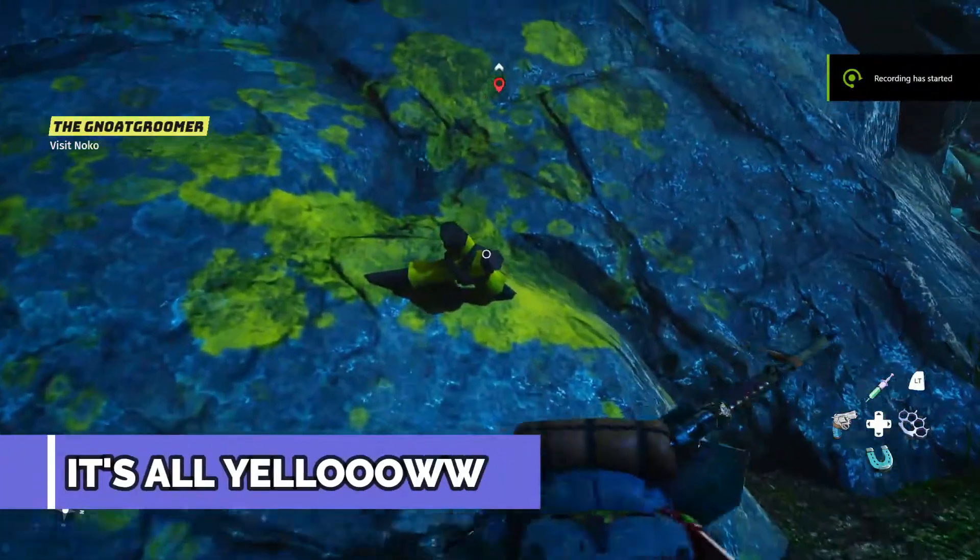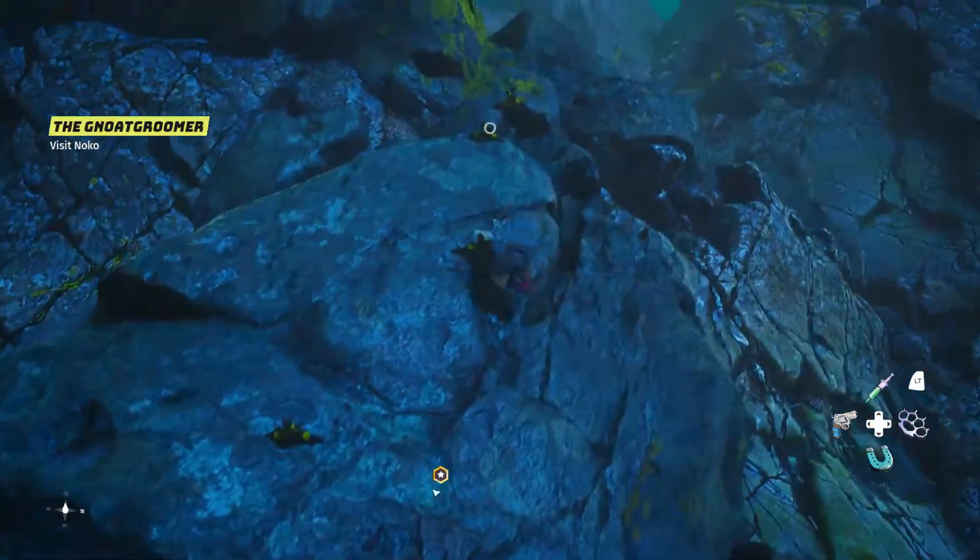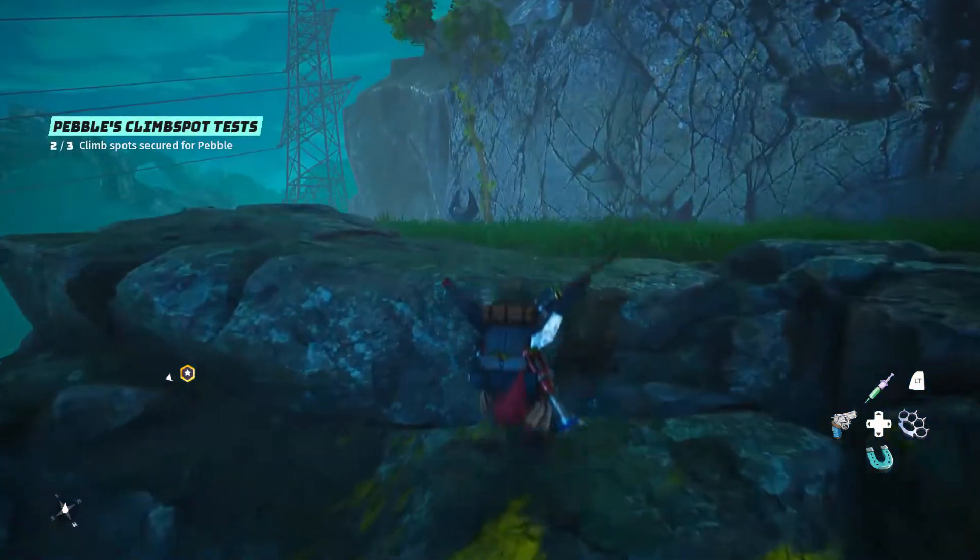Number four: it's all yellow. Yellow points lead to a bunch of secrets, hidden areas, and quests. So basically, if you see yellow paint on the wall or yellow handlebars, just follow the path.